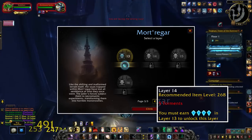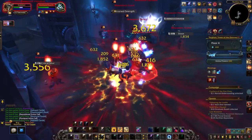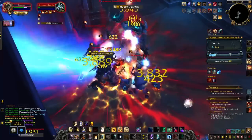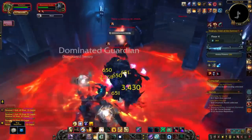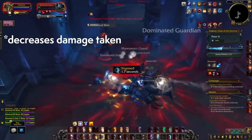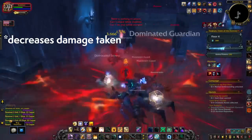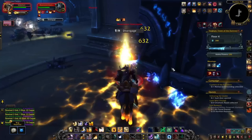And as before, you need to get a gem score of four in order to climb to the higher floors. There are also some new mob types based on the Zereth Mortis zone that can be a bit threatening if you're not careful. These mobs are almost guaranteed to drop a clickable buff called Stolen Power, which increases your damage taken by 1%, lasts five minutes, and it stacks.